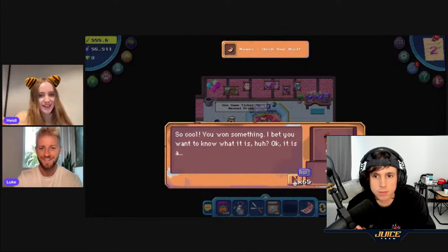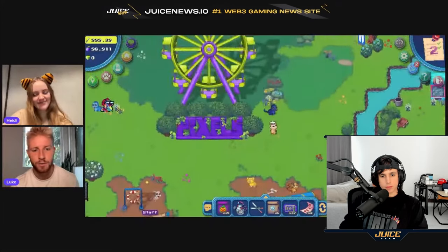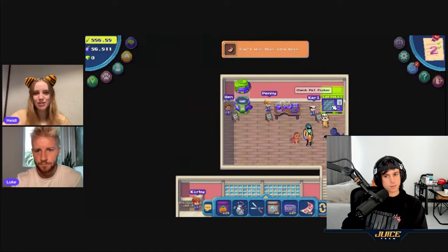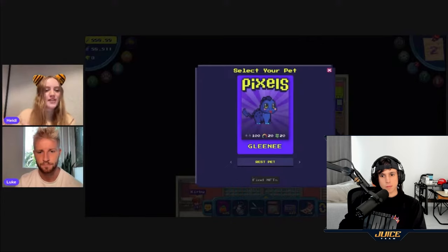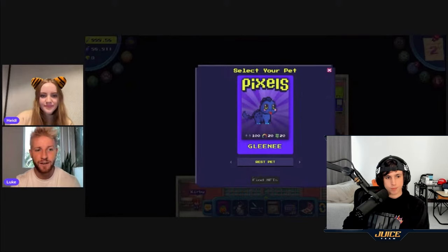If you get a pet coupon, there's a process to redeem it. You take the pet coupon to the pet store in Terra Villa and put your coupon on the capsule vending machine. Then if you go to the pets dialogue — the little paw print icon in the top corner — your pet will show up there. It will initially appear as a pet capsule, not a pet yet. You can see that a hatched pet can be maxed out in certain traits like strength.